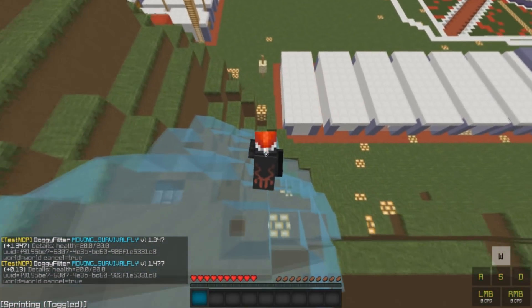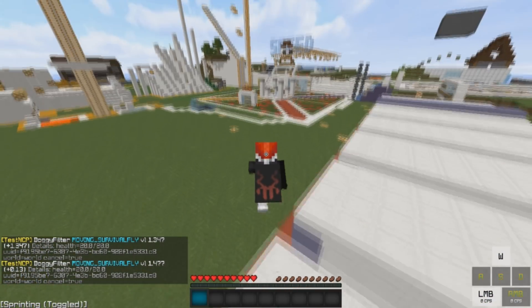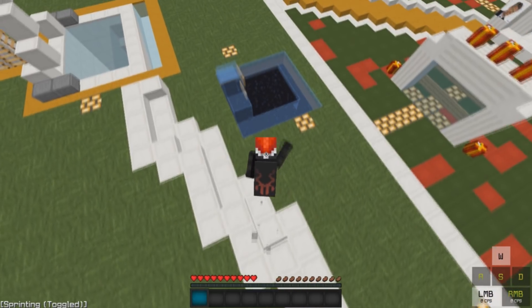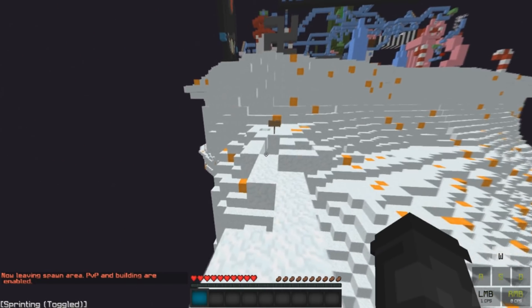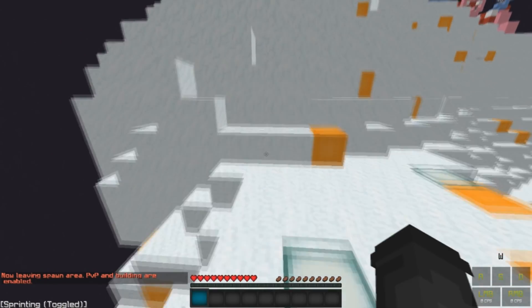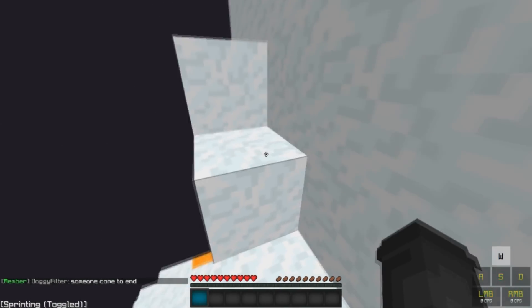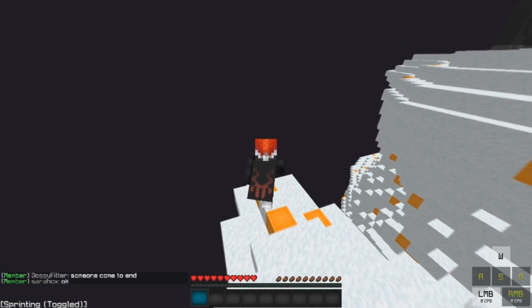I don't know why I keep flagging for fly — I'm just going down water. Let's head right into End, and I might need someone — I'll have someone punch me off as well just to show what it's like. Let's go to the corner over here, actually let's get someone ready first, someone come to End. I guess SarahCX is the only one who has to do it, I don't really know the type of people that play this server.